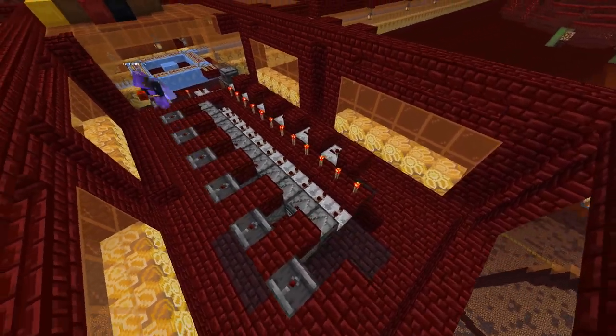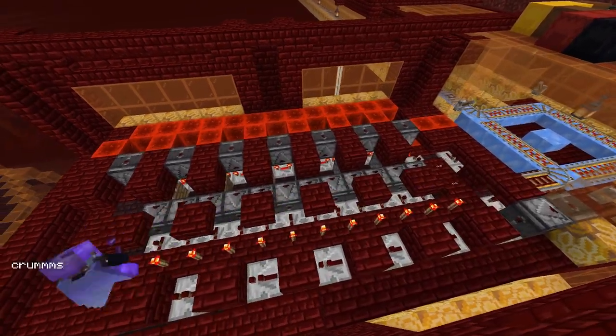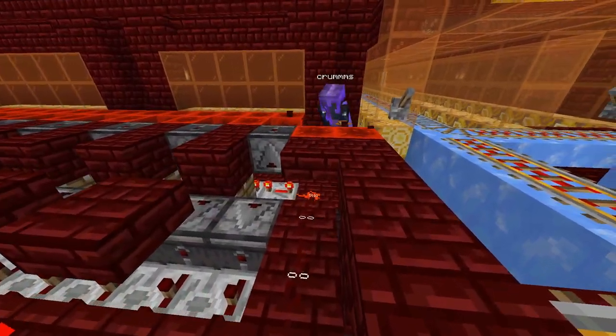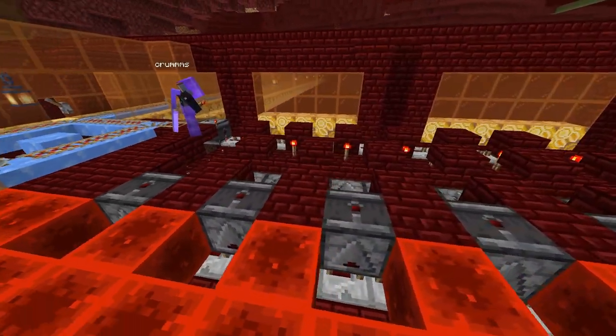The back row of repeaters — most of them are one tick. The first one coming out of the pulse extender is on two ticks because it needs to be on at least two ticks somewhere in order to interact with the torches properly. Because of the orientation here, a bunch of the curved rails are going to be powered, which is why I placed that many redstone blocks.